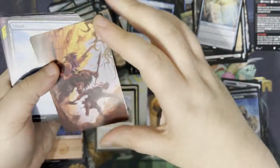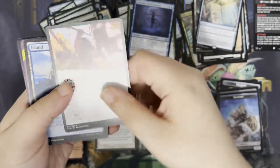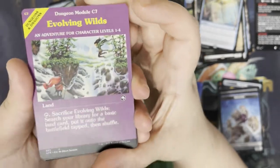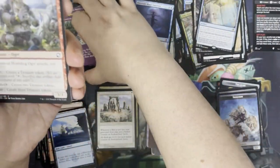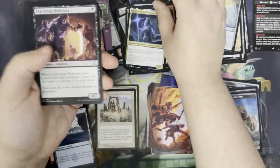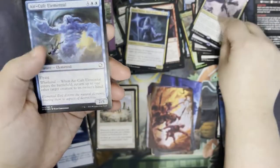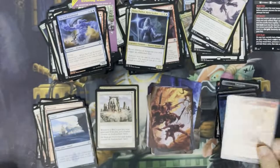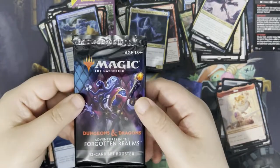Next up. We have ourselves Goblins as our art card with the stat block. Got an Island. We've got the dungeon module Evolving Wilds — I love this frame, it's probably my favourite in the set. Some commons, some uncommons. We've got another Drizzt as our rare. Foil Air Cult Elemental. And we've got Boo — go for the eyes, Boo! From the Minsc and Boo card, which I hope we open up.